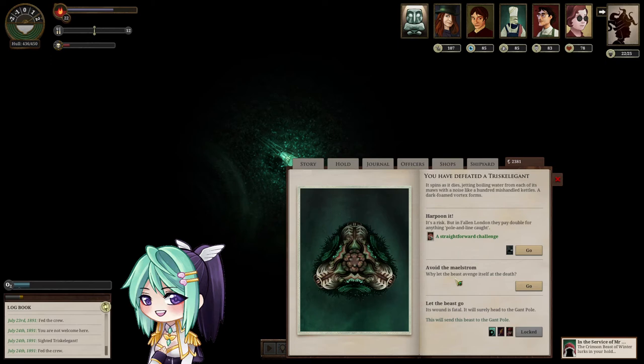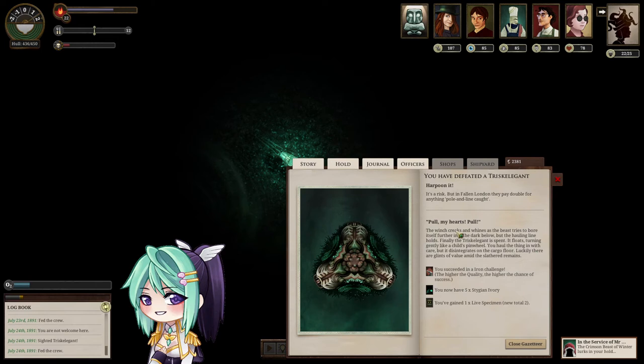I could harpoon it or avoid the maelstrom. A hundred percent chance though — it's a risk, but in Fallen London they pay double for anything. Pull, my hearts, pull! The winch creaks and whines as the beast tries to bore itself further into the dark below, but the howling line holds. Finally the Trisk Elegant is spent — it floats, turning gently like a child's pinwheel. You haul the thing in with care, but it disintegrates on the cargo floor. Luckily, there are glints of value amid the remains: five Stygian Ivory and a live specimen.